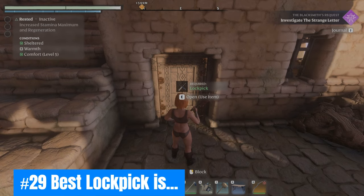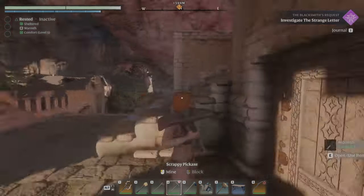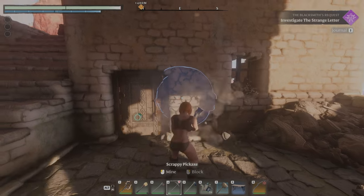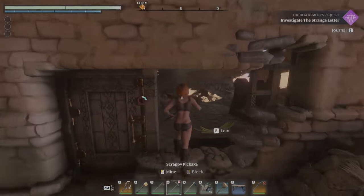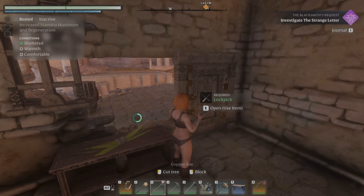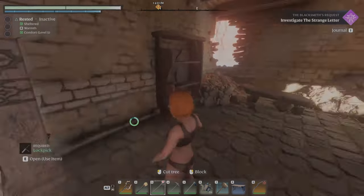Twenty-nine: The best lockpick is — well, not always your lockpick. You can use your axe or pickaxe to break down walls and ignore most locked doors. Regardless, always have a stock of lockpicks handy in case you don't feel like hacking and slashing. FYI, crafting these at the blacksmith is cheaper than on your own. Go figure.